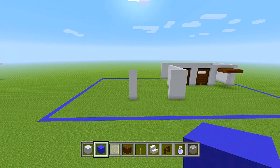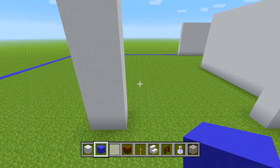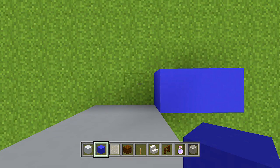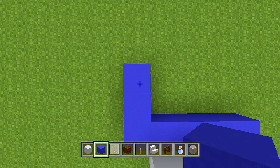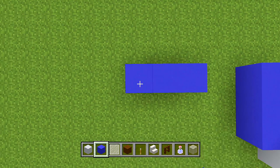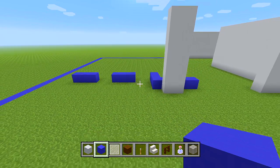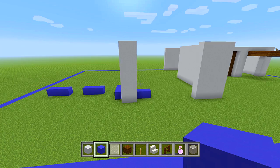I'm back at the front looking at the entrance section. Switch to your blue concrete. Go behind the white pillar, one block behind it, and place two blocks of blue concrete. Then to the left, behind the next pillar, place another 3 blue concrete. Go behind that last block and place another 2. Skip over 2 spaces to the left, place 3 blocks of blue concrete, skip 2 more, then place another 3 blue. This marks out the main exterior walls with a pattern of white and blue.